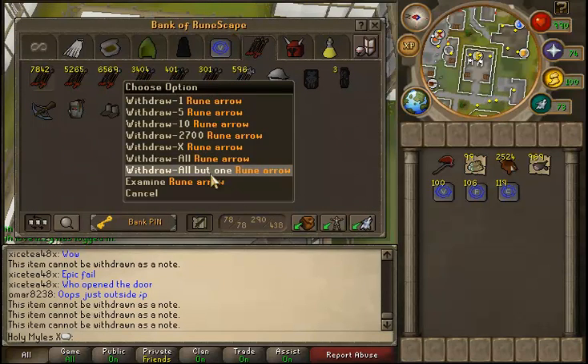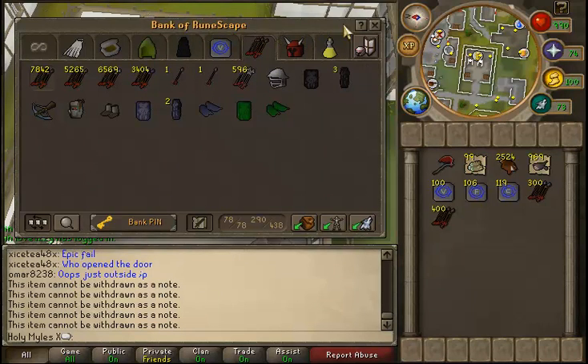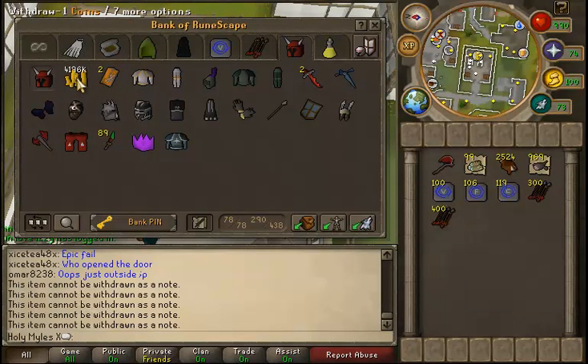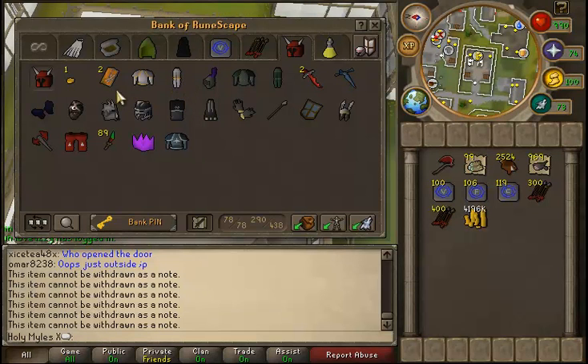Don't have too much in here either. Pretty broke since 99 Smithing took most of my money. But here's my armor tab. I got this off a drop, and ever since I've kept it — it was only like 60k when I got it, so what's the point in selling it? Not too much money. 99 Smithing cost me a good 40 to 50 mil. I'll post a guide later on how I got it.